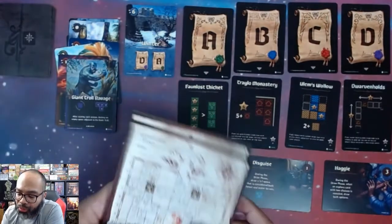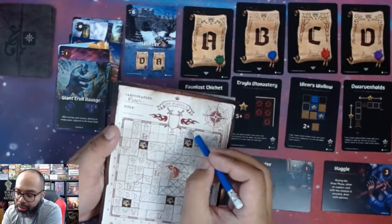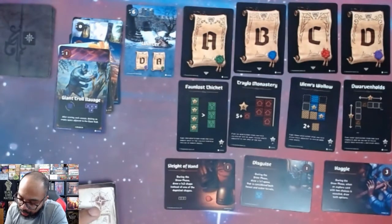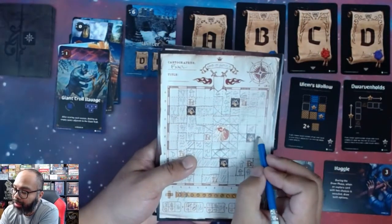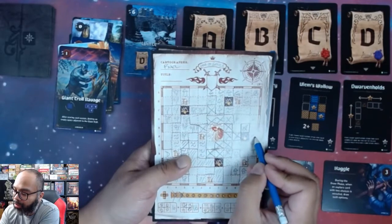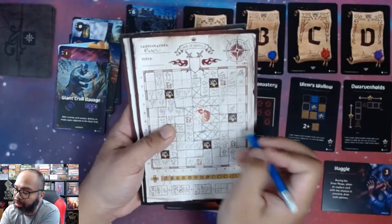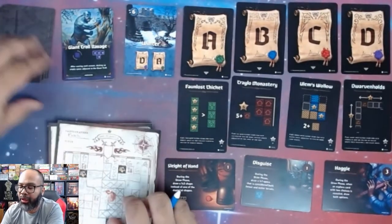Another monster — the Giant Troll Ravage. It starts in the upper right corner going counterclockwise. The shape is a T. Going around, I can't find an open spot until right here. But wait — because my hero was right there, the troll's placement would land in the hero's attack range. My hero has vanquished the troll! The destroyed space gets an X and the troll is gone.